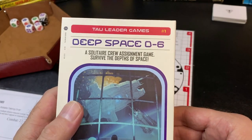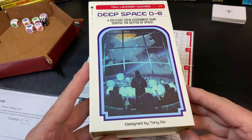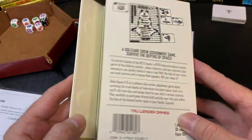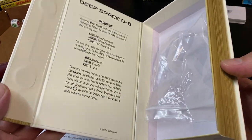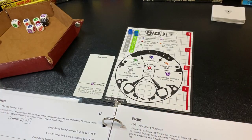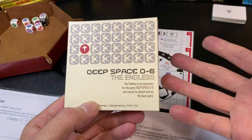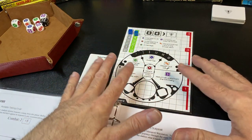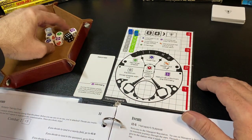Let's talk about Deep Space D6. The first thing we have to mention is this incredible box — it is small and looks like an old choose-your-own-adventure game, just a very nicely designed package. This is the second edition, which I got on Kickstarter because it also came with the Endless expansion, which adds a whole new deck of cards and some new rules that you can easily combine with the base game.